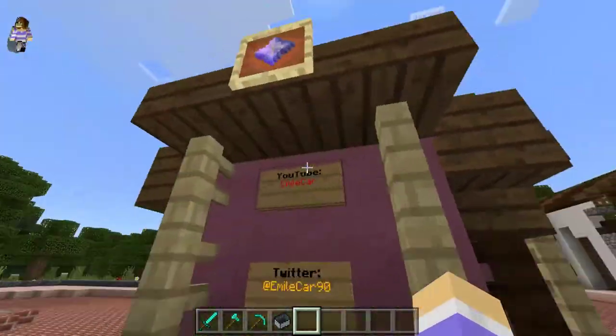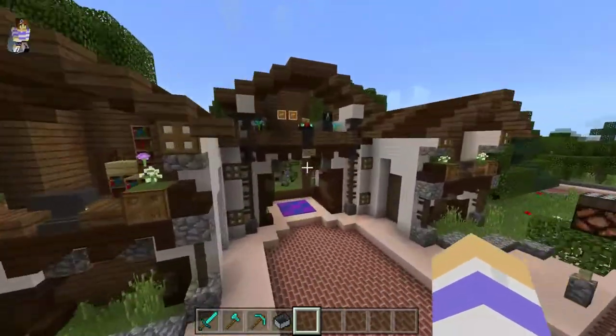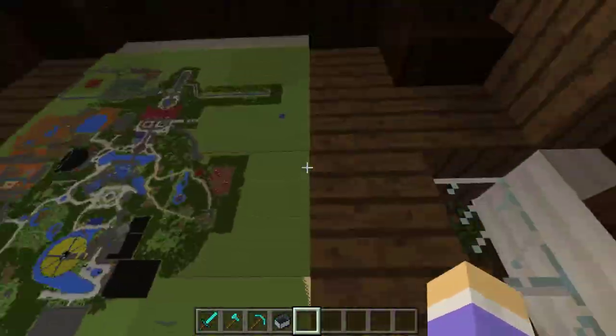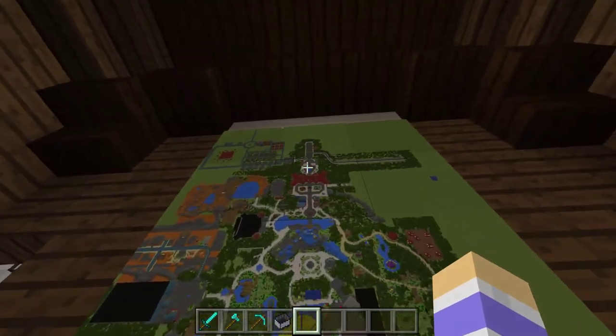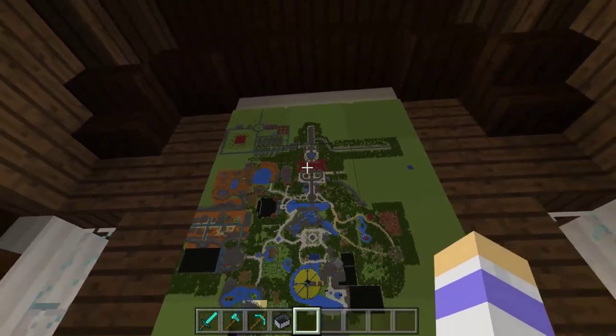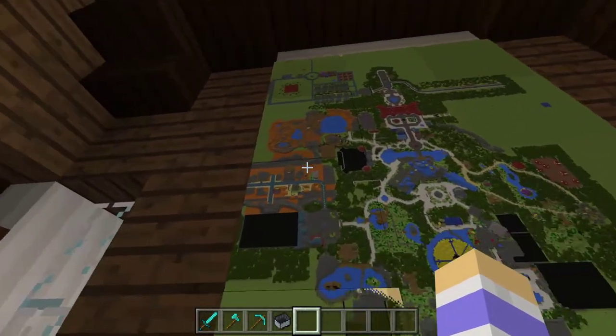They've also got a YouTube email card, and I looked up their YouTube but they don't actually have one, so I'm not sure what that is. Here's a map of the whole park - we're over here and this is the whole park. I already went on Space Mountain and Haunted Manor.